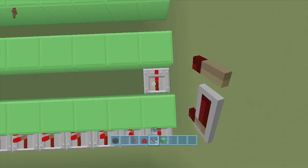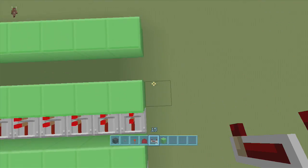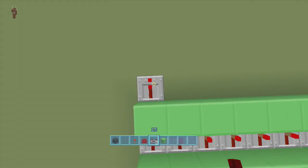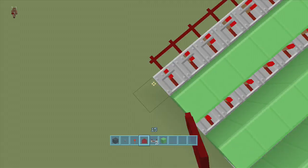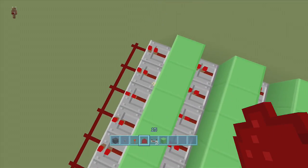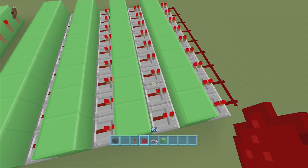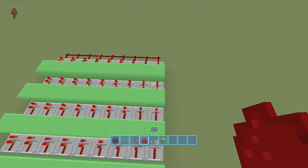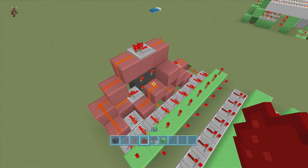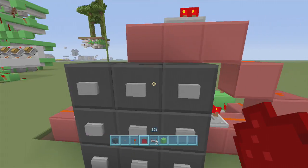Put repeaters in between all of these lines going towards the back. When you get all the way to the back, put another line of repeaters with dust in front of them. These back lines are the reset - if you put the wrong set of numbers in, it resets everything. I'm going to use 2-6-9-2 for my first combination. To figure out your numbers, come to the keypad and click whatever number you want: 1 through 9.